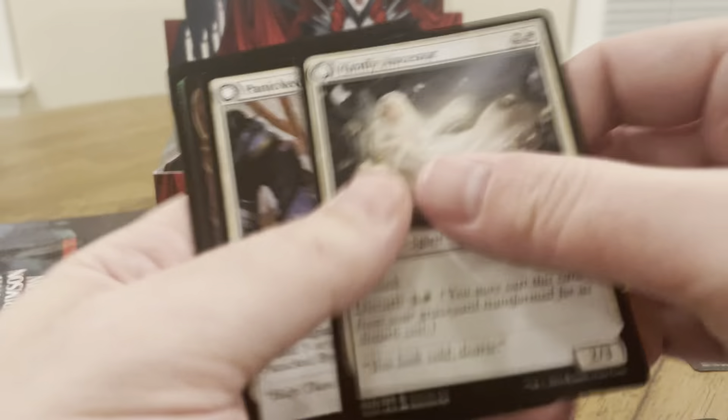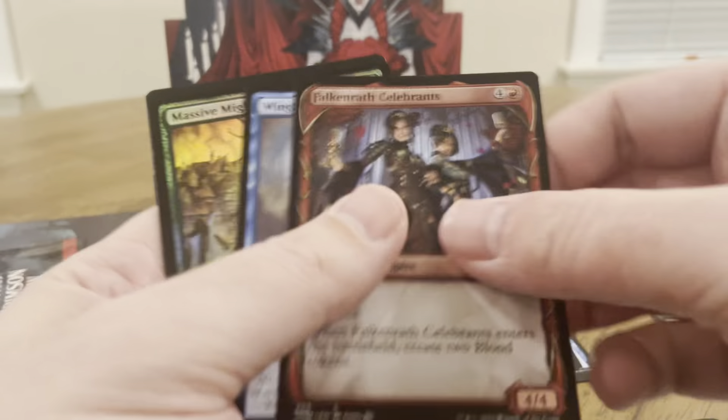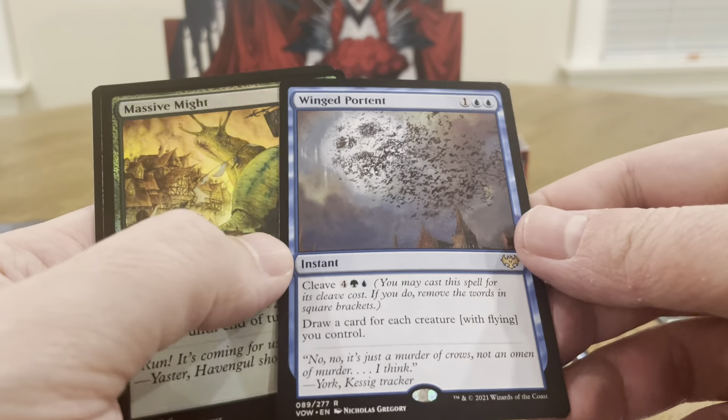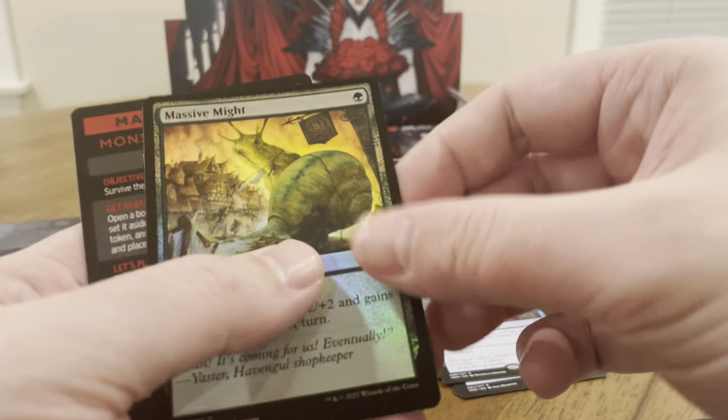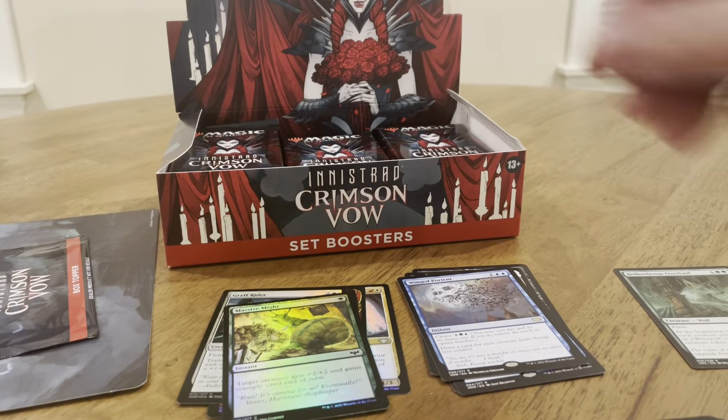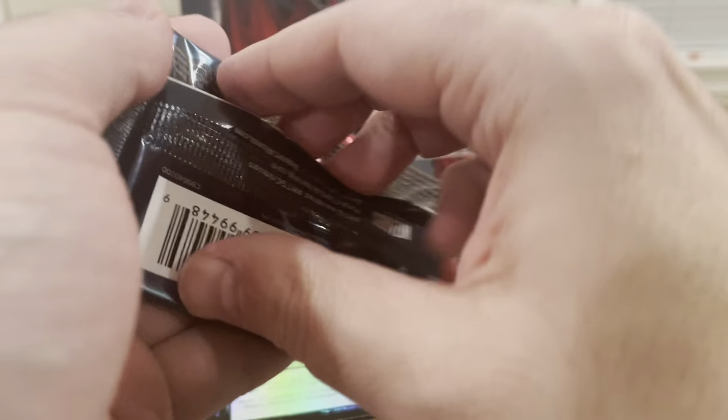Two uncommons, another common, another uncommon, another fan card. The rare is Wing Portent, which is the worst rare in this set if you ask me. And then our foil common — foil common, foil common — not the mythic foil.